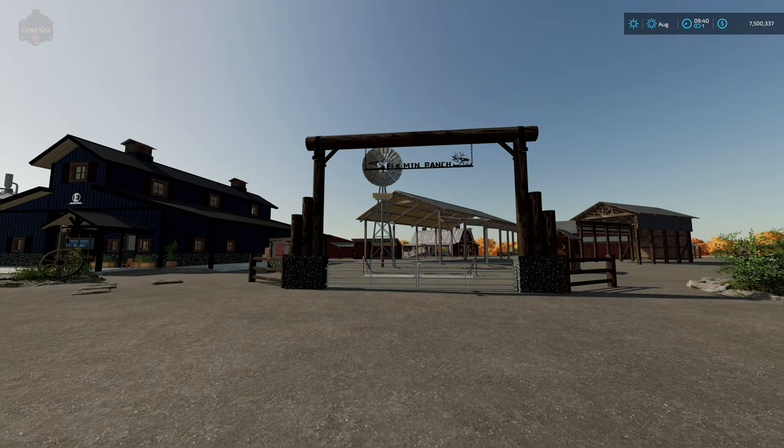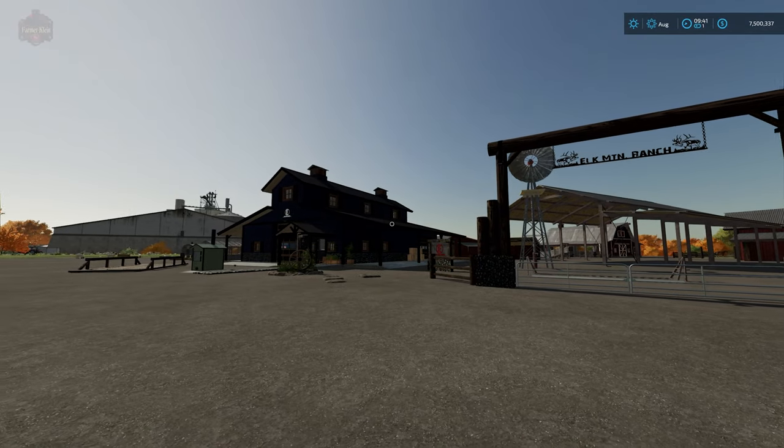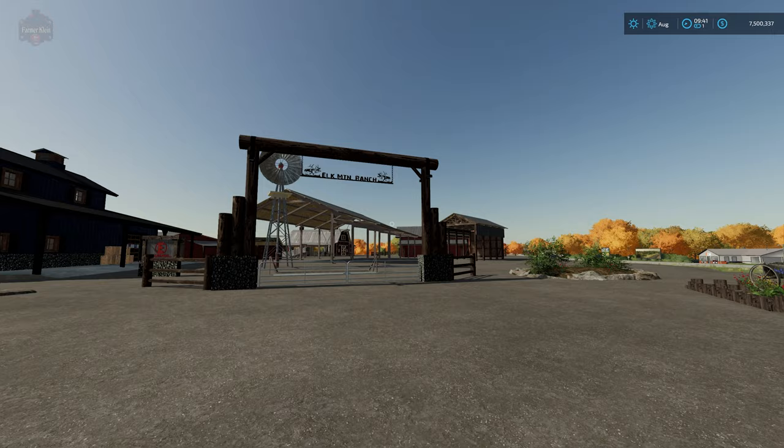In front of you is a massive placeable pack by Elk Mountain Modding. Overall it includes 27 items. You can find the download link down in the description — it is released over at Elk Mountain Modding's Facebook page, so this is PC only, sorry to console players. We're going to walk through all the items in the pack via build mode, show you what they look like, rotation, costs, and everything, and then walk around for a closer look.